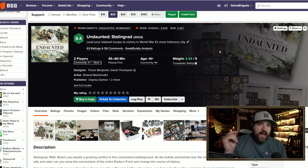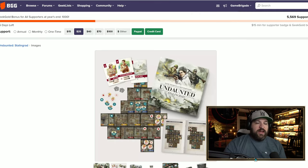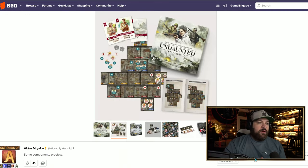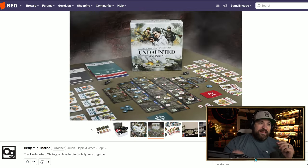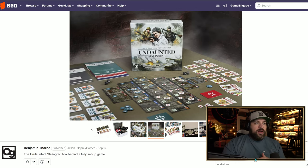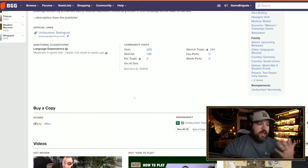Undaunted: Stalingrad is a two-player game where players are on the Eastern Front playing as either the Germans or the Russians. The game takes place in the city of Stalingrad; you play cards from your hand and manage tiles on the board. What I like about this game is that it has a campaign — almost like a legacy-style campaign — where tiles are replaced, shifted, and changed based on how the game flows.